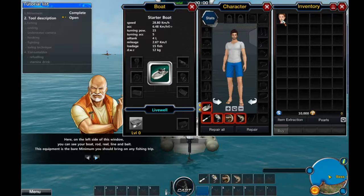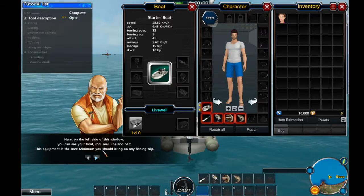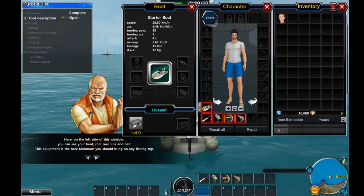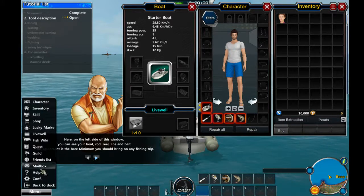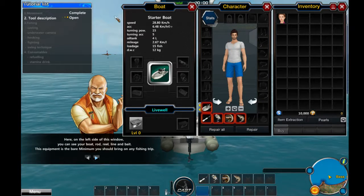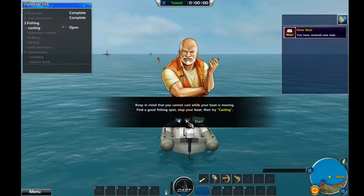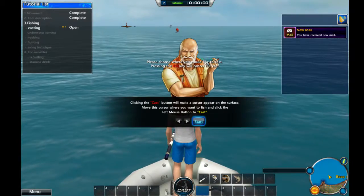On the left side of this window you can see your boat, rod, reel, and bait. This equipment is the bare minimum you should bring on any fishing trip. Can I make this full screen yet? Because I couldn't do it from the menu. I will now teach you what is most important — cast.